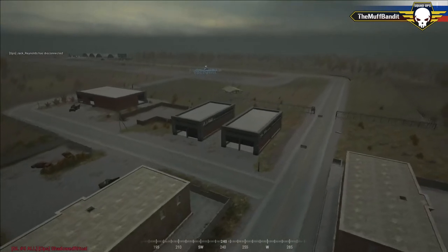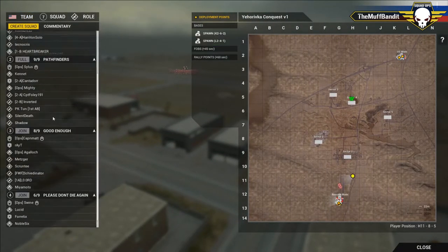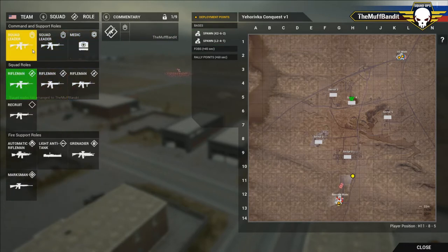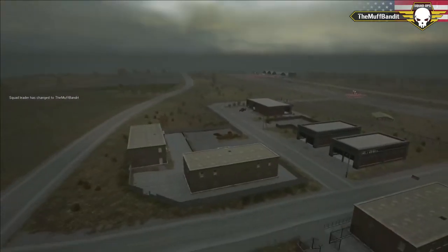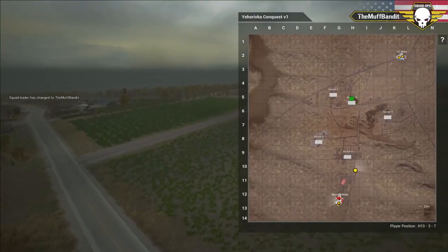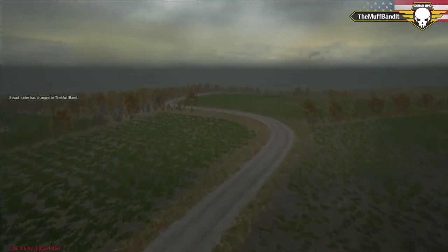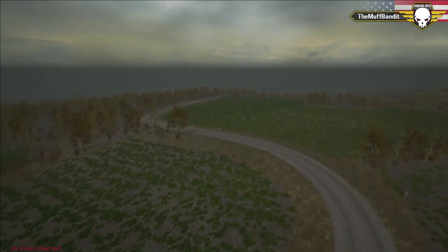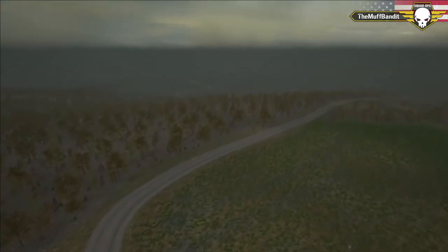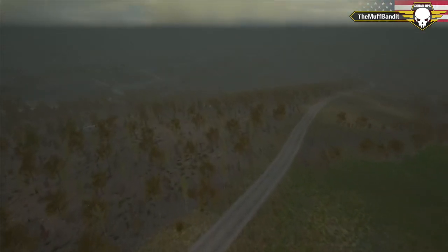I'm going to switch sides and cover the US again. I'll be covering the attacking squad since they tend to have a little bit more communication between them all. Let's get back up to the ridge — good old Coyote Ridge.